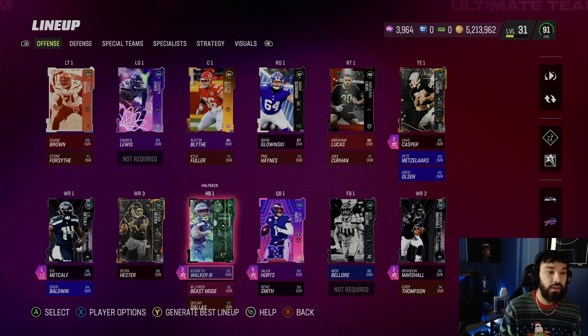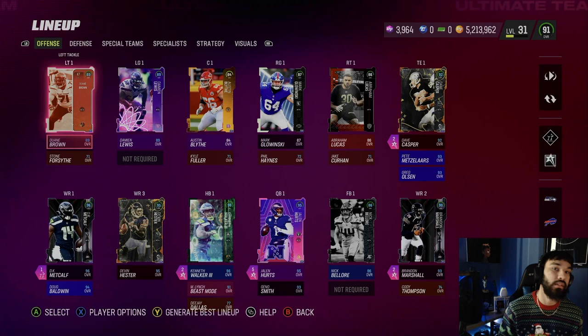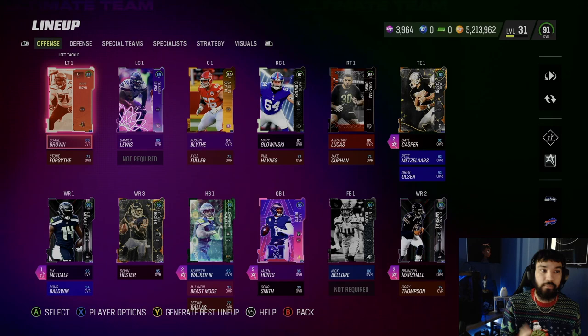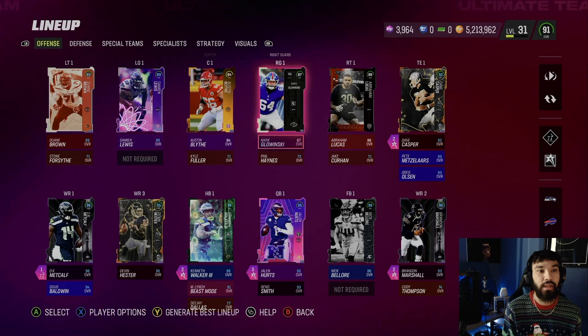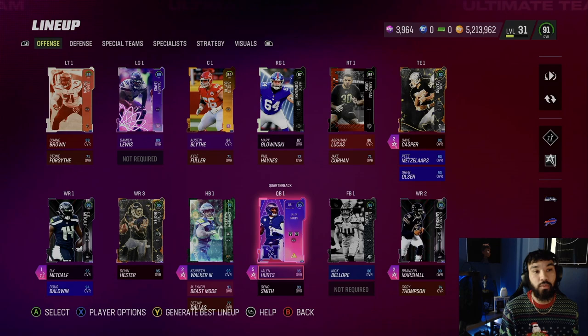Let's go over the whole team. We're gonna be rocking Jalen Hurts. We have Dino Smith the goat, Nick Bellore, Brandon Marshall, Devon Hester, DK Metcalf, and Doug Baldwin. On the line — all my Seahawks fans know the line is always suspect every year. We don't have a Walter Jones, Kevin White, or Steve Hutchinson yet, so right now we have Dwayne Brown, Damian Lewis, Austin Blythe, Mark Lewinski, and Abraham Lucas.